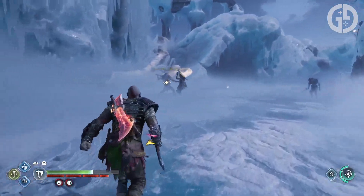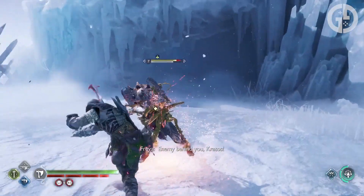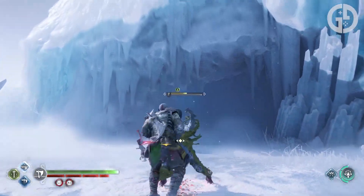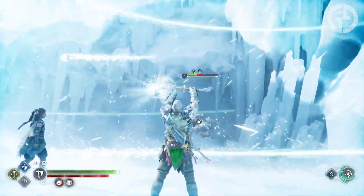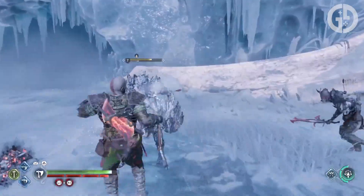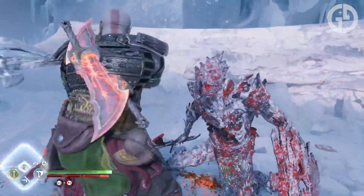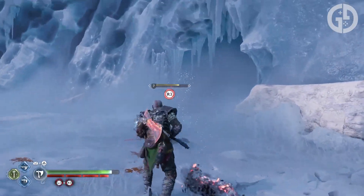Let's take a look at how you're going to be hitting back with maximum vengeance. In terms of axe runics, we really struggle to look beyond Hell's Touch for your Light, and Breath of Thamur for your Heavy. Hell's Touch for the speed you can get it off and its low cooldown, which means you can trigger it numerous times through tougher fights, and the sheer damage and stun output of Thamur is basically unrivaled. It's a great way to get enemies off your back and reset if it doesn't just kill them outright.